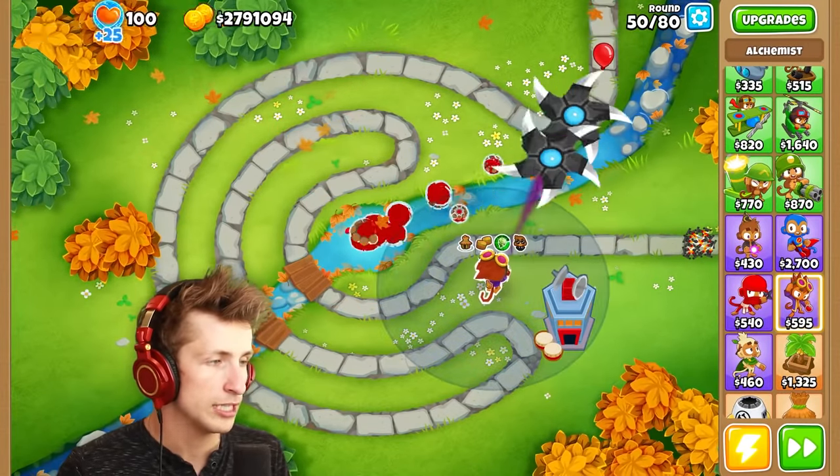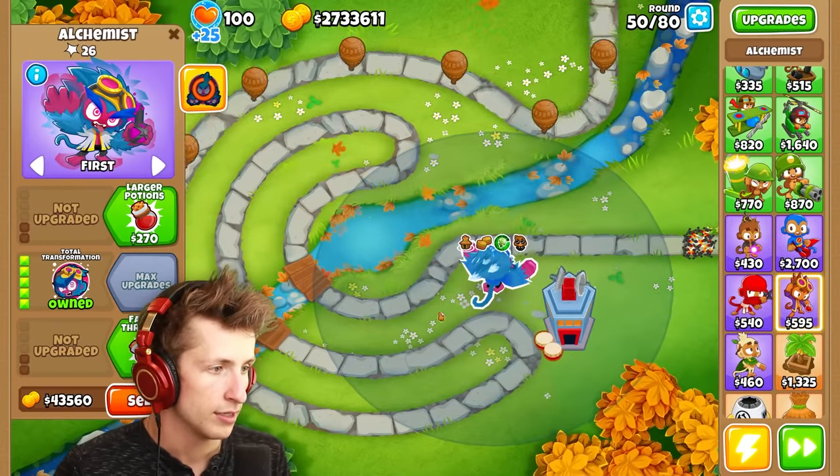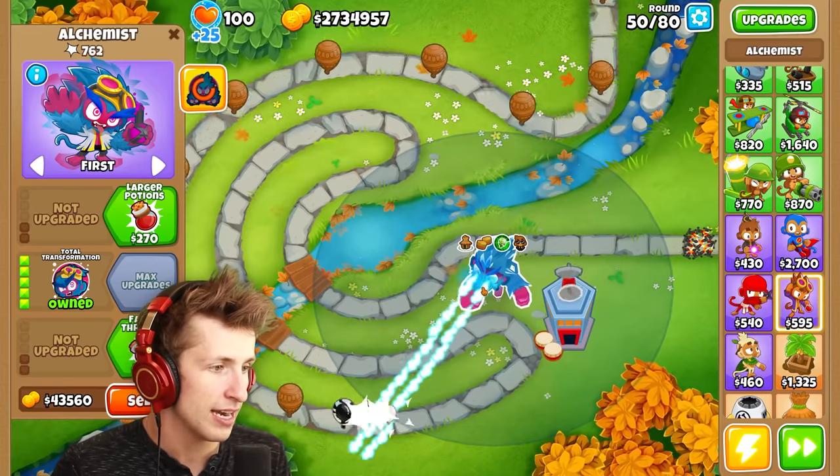The alchemist seems pretty cool — he just throws potions. I really don't think anything except the total transformation is going to do anything, and even that doesn't really do anything itself.